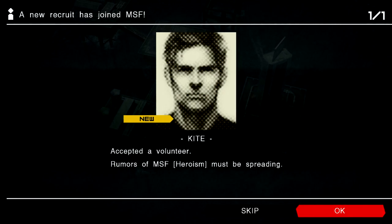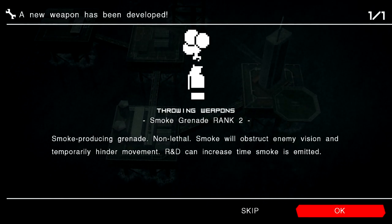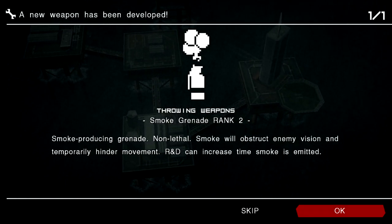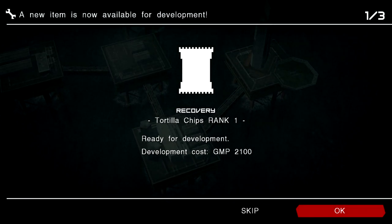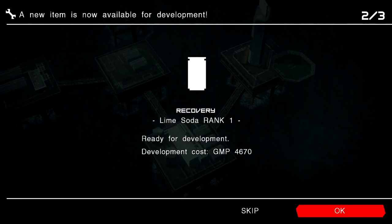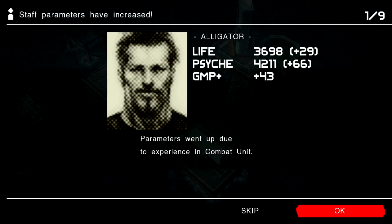As well as a new volunteer. Smoke grenade weapon 2 can be used. Analyzer rank 2. Recovery tortilla chips rank 1. Nice. Lime soda. We've got a lot of things here. Alligators just getting better and better.